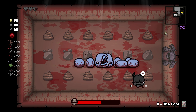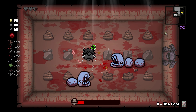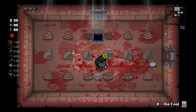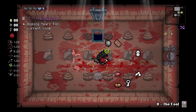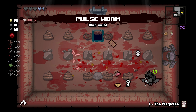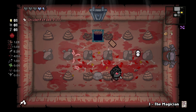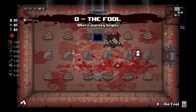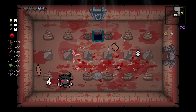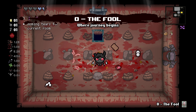Soul Heart Larry! We got two soul hearts. Magician. Wubwub. Does that do anything with our brimstone? Not really. But we'll hold on to it... actually, I don't know if we're going to do the Beast or not. So I will just leave the trinket here so we have one in the room.